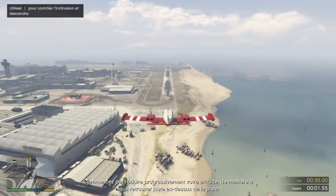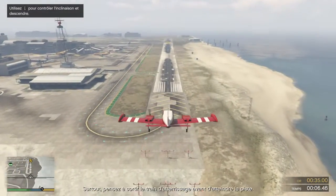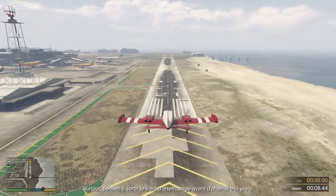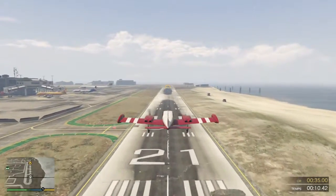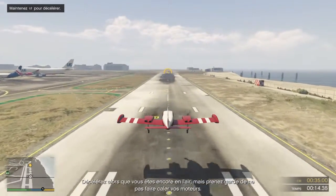Start reducing the plane's altitude gradually, so you're just above the runway as you approach. Be sure to deploy the landing gear before you reach the runway. Start to decelerate while you're still in the air, but be careful not to stall the engine.